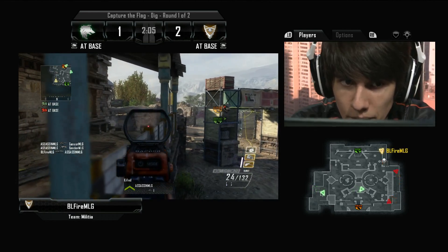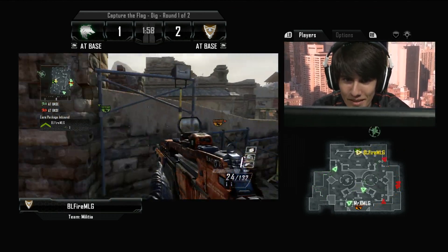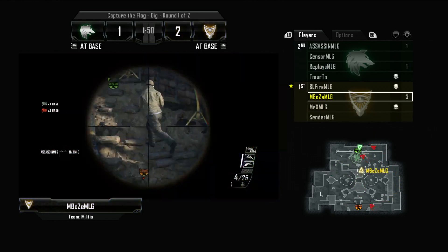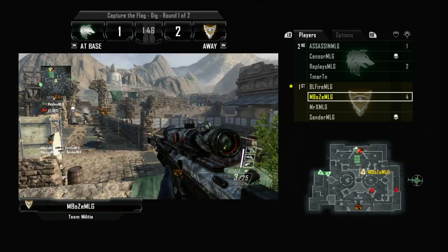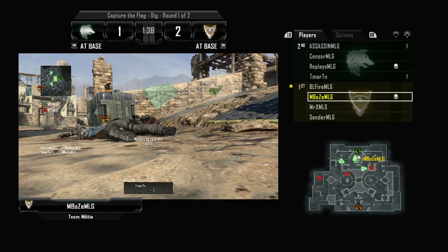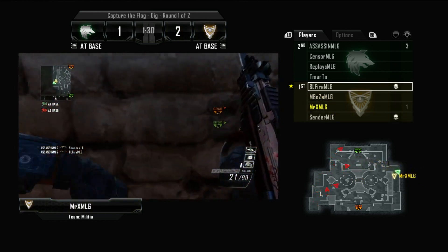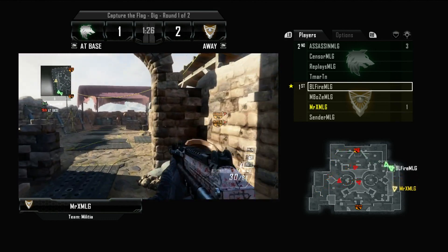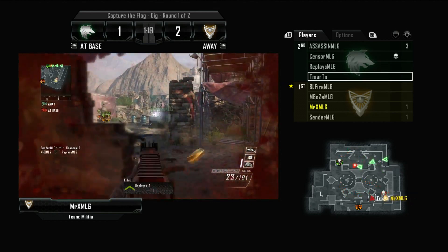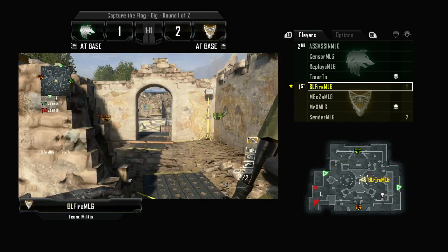Assassin is lighting up the kill feed, and BL Fire has a Scorestreak and a hundred-killer as well as a care package. Embos is up top using a sniper rifle for picks. He gets the flag back to his base, but there's also a War Machine that looks like it was picked up — BL Fire may have gotten it. It looks like none of these players have Flak Jacket on, so this War Machine is going to be very effective. T. Martin becomes the first victim of BL Fire's War Machine.